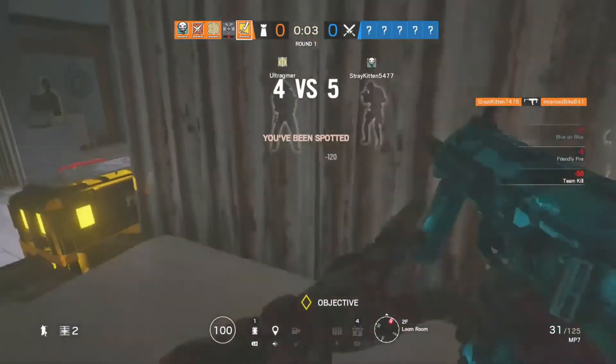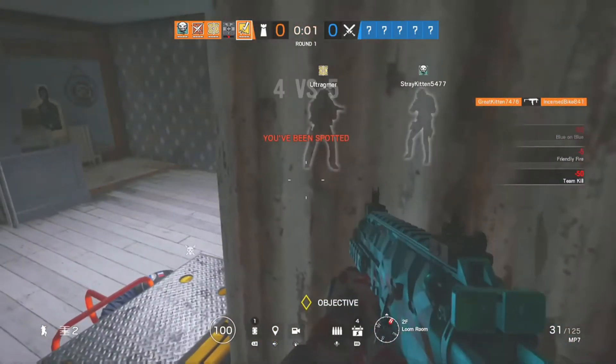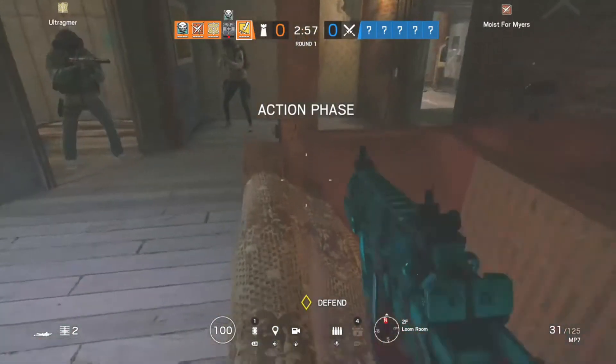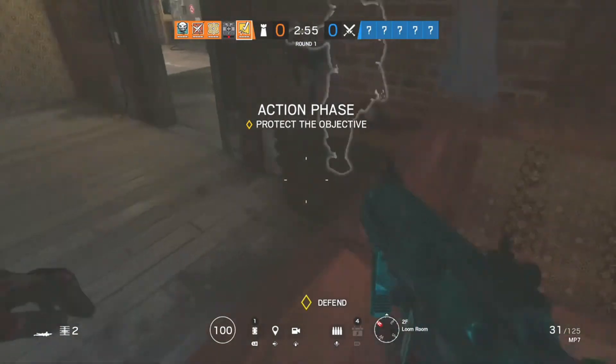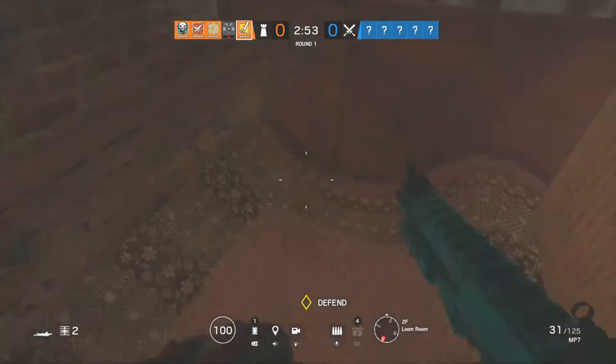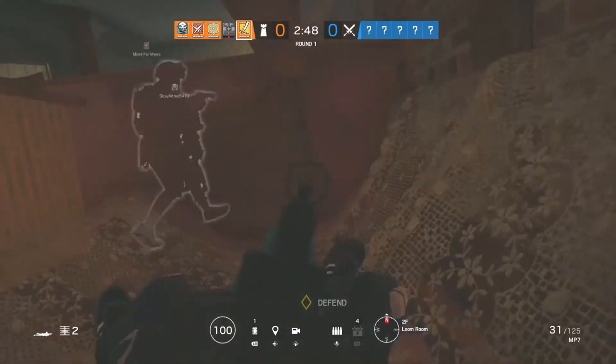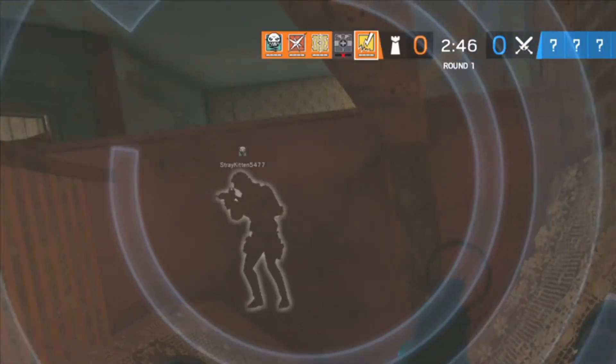Alright, so you vault up here, go on top of the objective box, then you lay down. Do basically what I said before — you ride it, and then you drop back down. And then to drop even lower, you have to lay down with your sight not leaned, and then once you get down there...